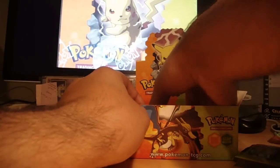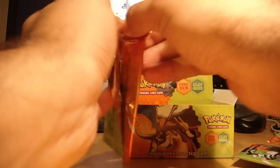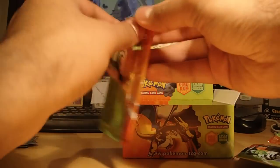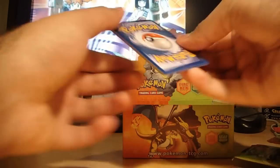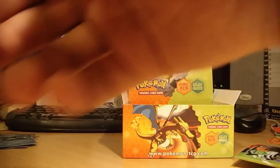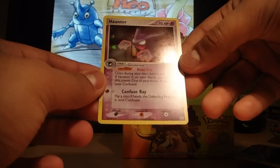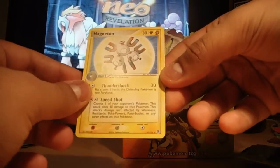Let's make sure I get these last four packs right. My reverse is a Haunter — that's a nice card, I like the Ghost Pokémon. And Magneton, non-holo.